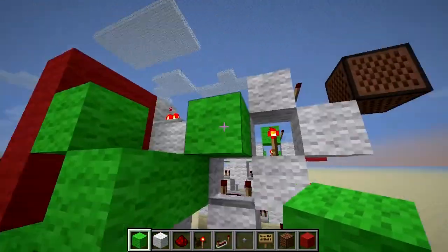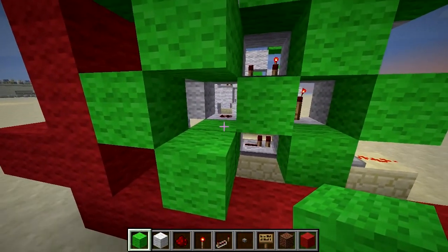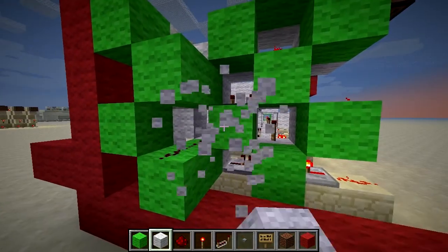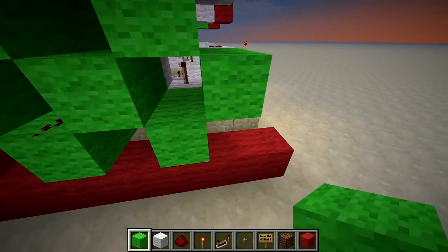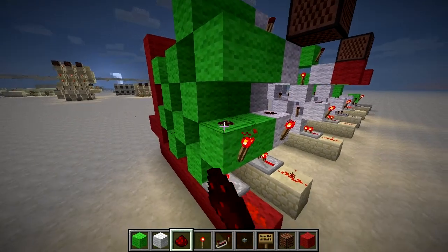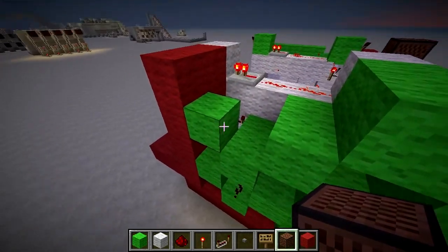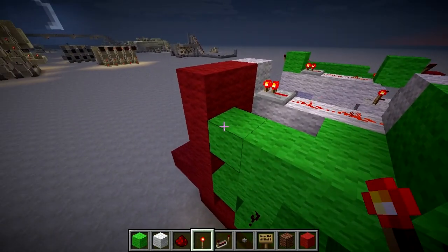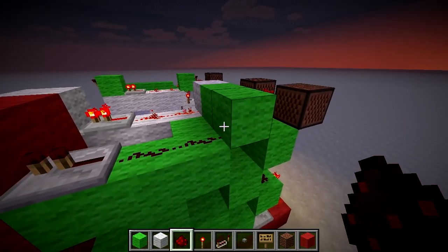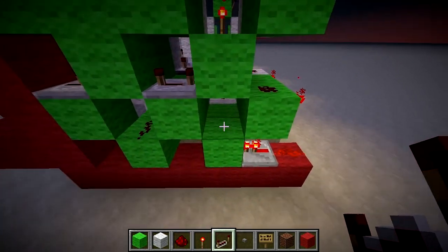And then all you want to do is obviously place this all down like you normally would. You don't need all of these to join up — in fact the only bit you need to join up is this. So all you need to do is join that up like so, and then just put in all the rest of your redstone: repeater, dust, torch, dust, torch, note block. You can really see just how quick and easy this is to make, so even if you don't want to use MCEdit or a program like that to copy and paste it all, you really don't need to.